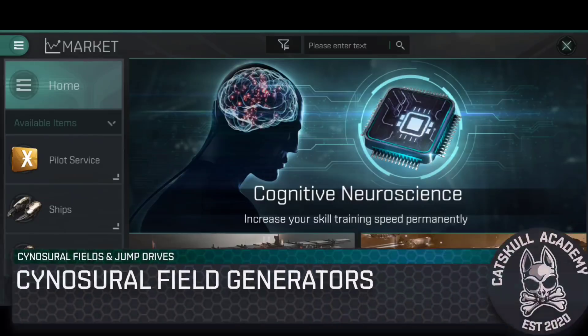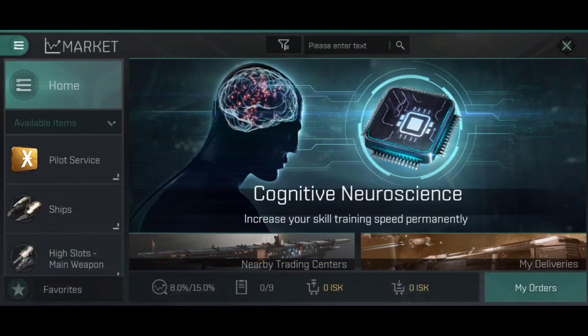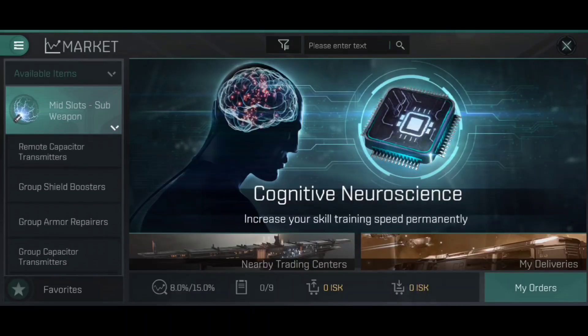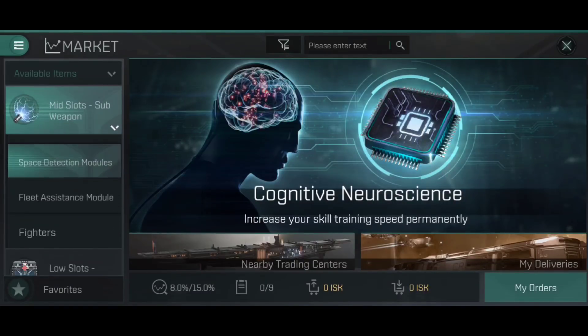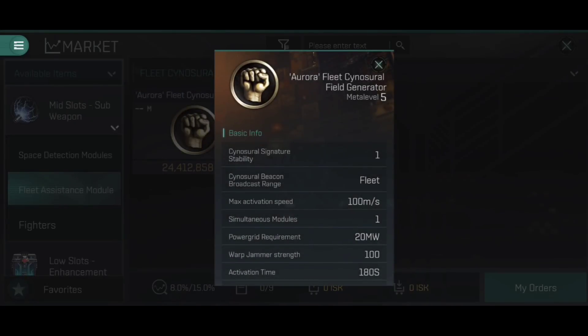The most common way to generate a sinosurial field is using the aptly named sinosurial field generator. This is a mid-slot module. If we go to the market and scroll all the way down the mid-slots to Fleet Assistant Module and long press, we can see the Aurora Fleet Sinosurial Field Generator. At the time of making this video, this is the only sinosurial field generator currently available in EVE Echoes. If we look down the basic info page, you'll see it has a lot of unique entries.